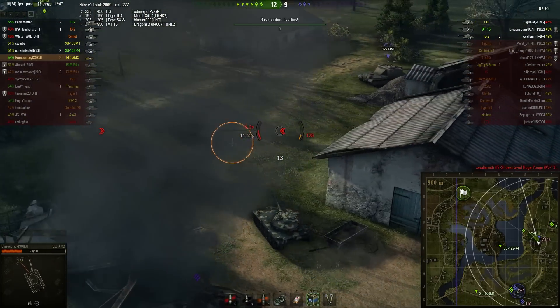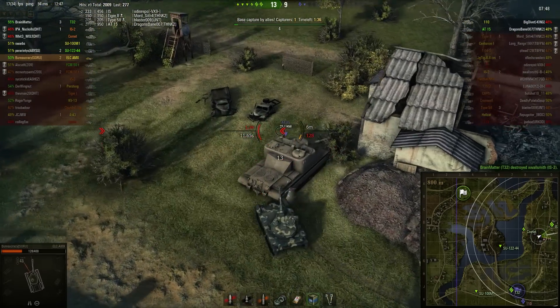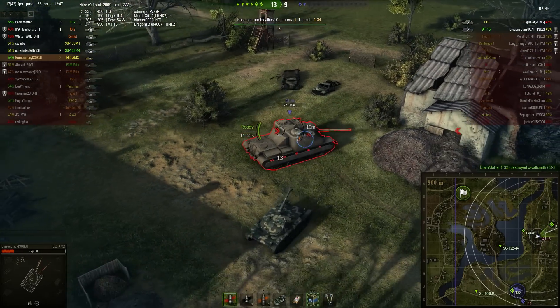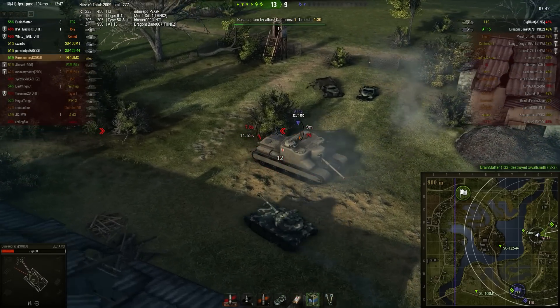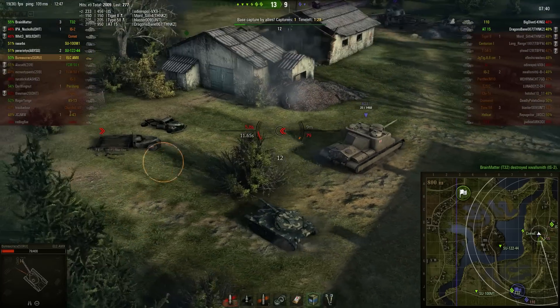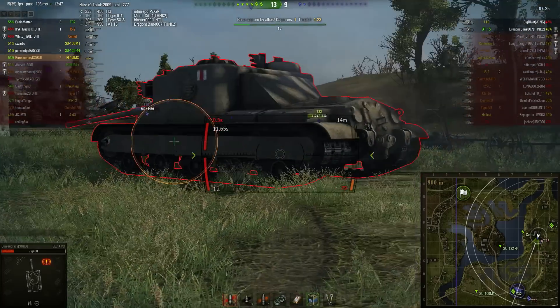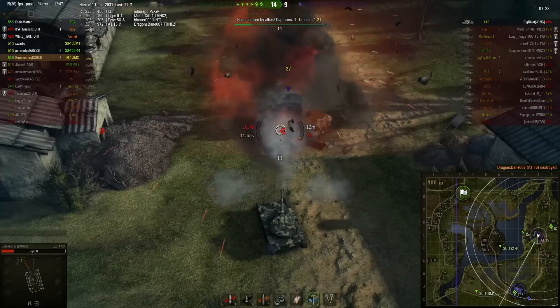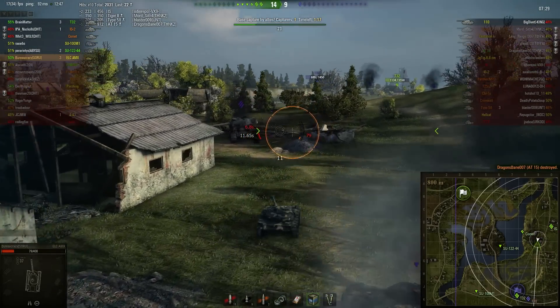And there's really nothing he can do — caught between a rock and a hard place. He's going to try and make a run for it, but he's got to keep his front armour focused in that direction. Bureaucracy misses that shot, which is very unfortunate. Going to try and sneak back around the AT-15, who's now presented all of his rear armour towards the allies, but nobody really capitalising on this just yet. So Bureaucracy takes one more shot and he's able to take him out and pick up kill number 3.